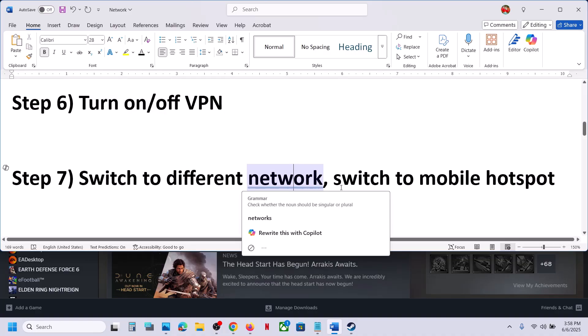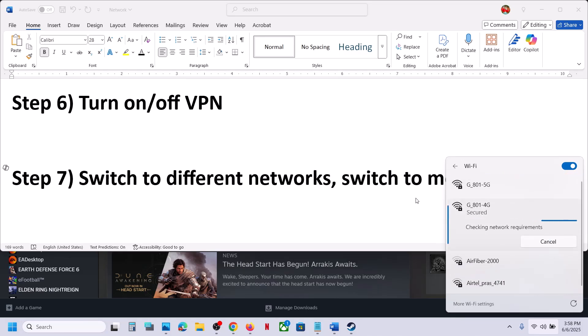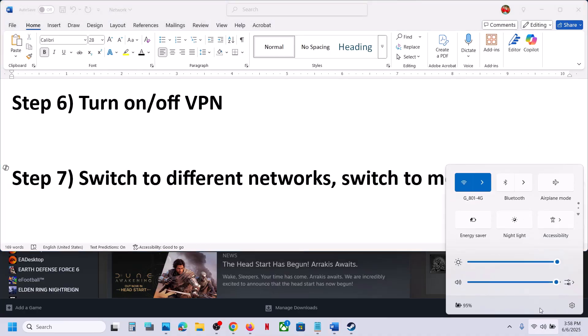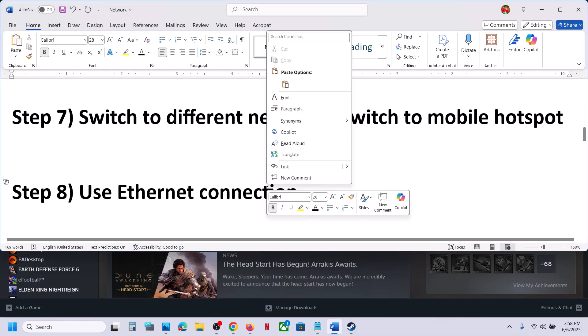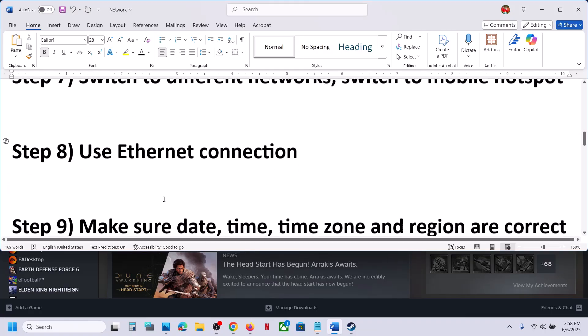The next step is to switch to a different network. If you have any other available network, you can switch to it and then check. If that does not work, you can switch to mobile hotspot. Turn on the mobile data and mobile hotspot on your phone and then switch to your cell phone network and launch the game and check. The next step is to use Ethernet connection. If your computer has an Ethernet port and you have an Ethernet cable, you can use a wired connection and then check.